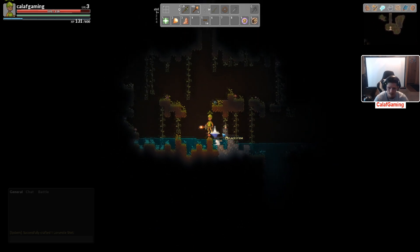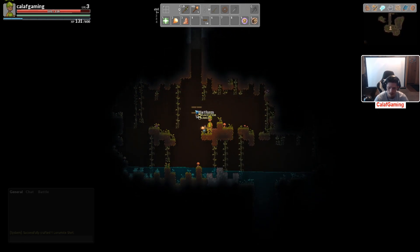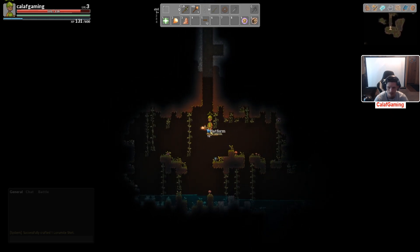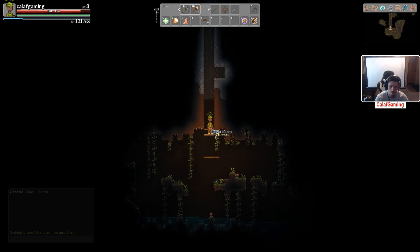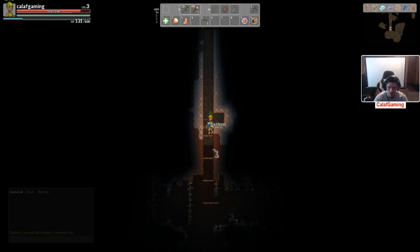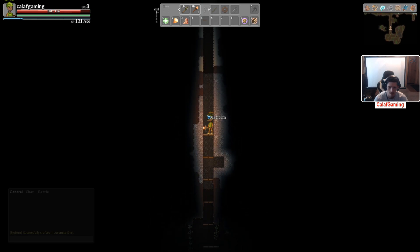Trying to think if we have a quick way back to town right now. I don't think we do, which kind of sucks. Wooden club — yeah, we're not going to be using that. I'm wondering if those crystals were our way back or not. That sucks a lot. Well, at least I mostly went straight down — that'll make it a little bit quicker.